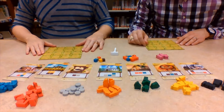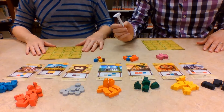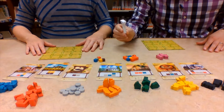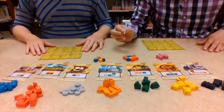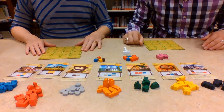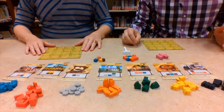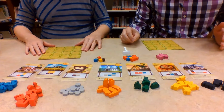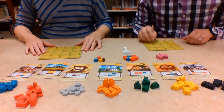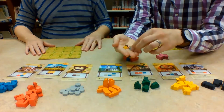At the beginning of each turn, someone is designated as the master builder. They get this little hammer tool — it's hammer time for them. What that essentially means is that on their turn, they get to pick a type of resource, and everyone gets to collect one cube of that resource and place it anywhere on their town board.